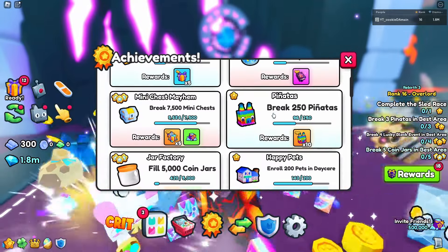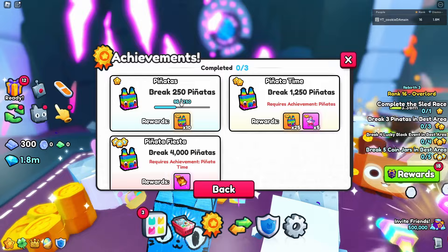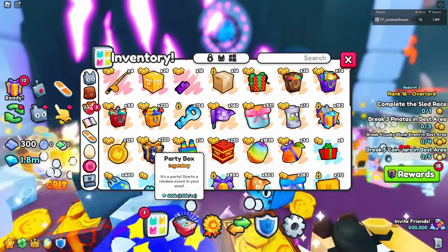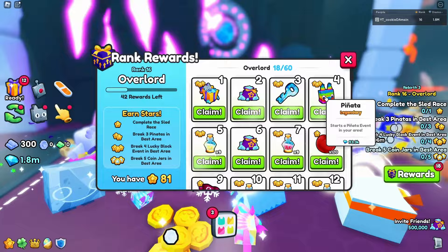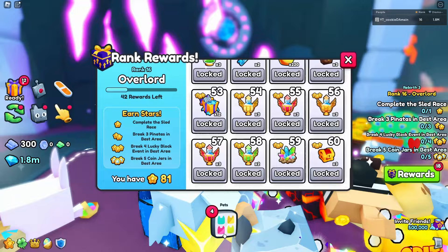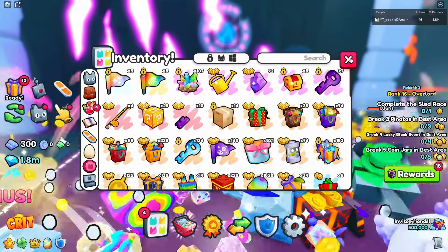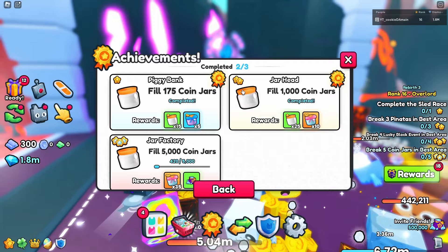Break 250 piñatas is a recent achievement and I currently have 96 out of 250. The best method is getting party boxes since there's a high chance of triggering a piñata event in your area. You also get piñatas from rank rewards - for example reward number four at rank 16 gives a piñata. You can also get them from gift bags and large gift bags, though that may have changed since the update first launched.